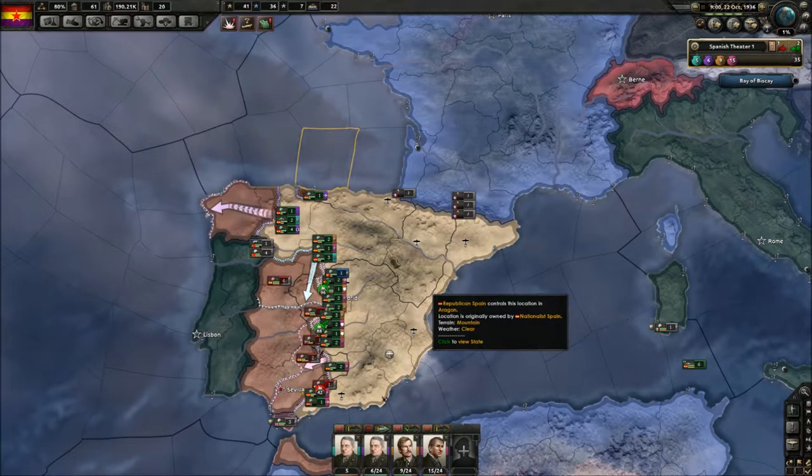We are taking Galicia here, the tip of Spain, and we are gonna try to push down Spain — the nationalist dirty fascist pigs — down to the south, encroaching on Sevilla and slowly but surely winning the war.